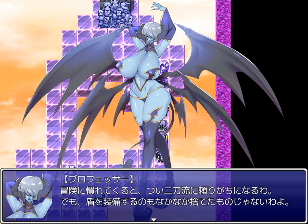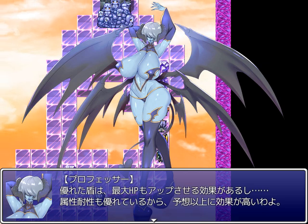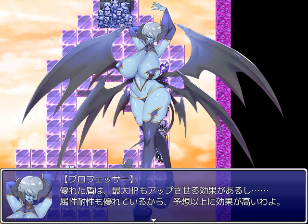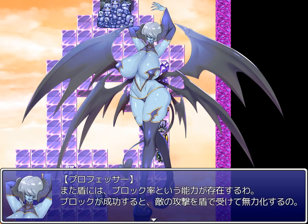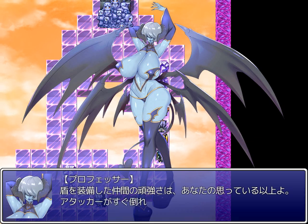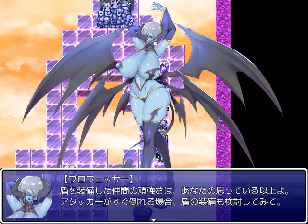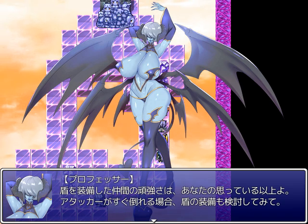As you get used to adventuring, you tend to rely on dual wield, but equipping shields is something you shouldn't abandon. A good shield will raise your max HP. Their elemental resistances are also good, so their effect may be greater than you predict. Shields have an ability called block rate — when you succeed at blocking, your shield will take the enemy's attack and it will do no damage to you. The toughness of allies bearing shields is greater than you think. If your attackers drop quickly, investigate equipping shields.